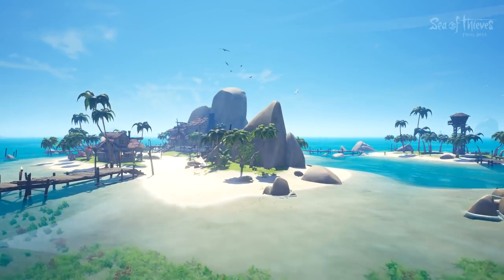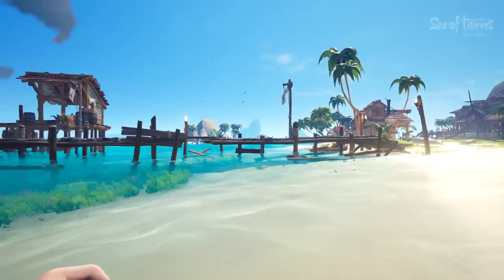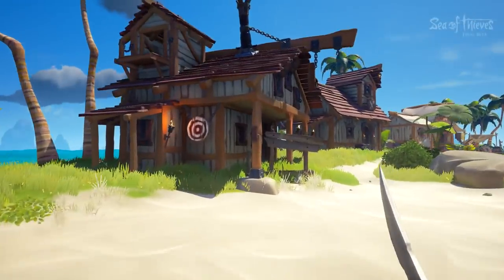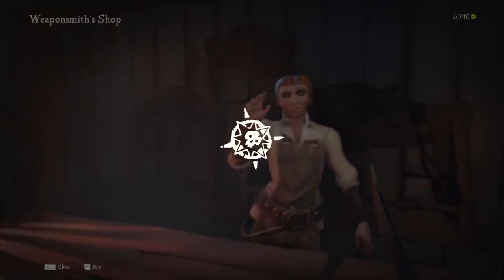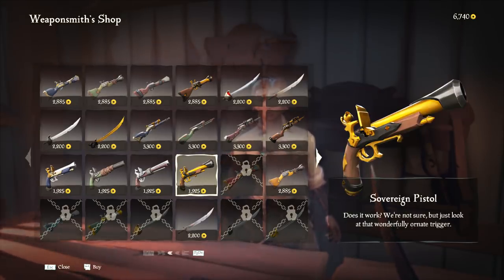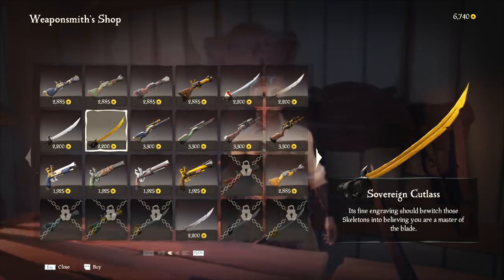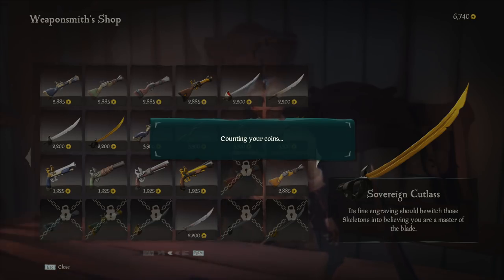But yeah, once it actually lets us do something, then we'll figure out. There's no ship currently in sight, so that's nice. I can always see if there's a ship on the other side trying to kill you on these low islands — you can't sneak up on people here. Still counting coins? Yep. Damn. Let's take a look at some of the guns. I really like the Sovereign series. I can get a golden sword and a golden pistol — these look amazing. The entire blade is golden yellow with a nice black handle.